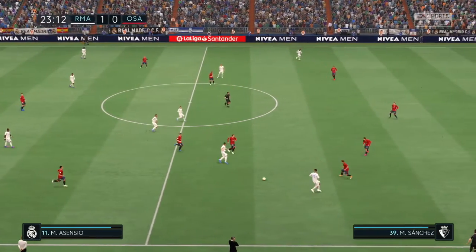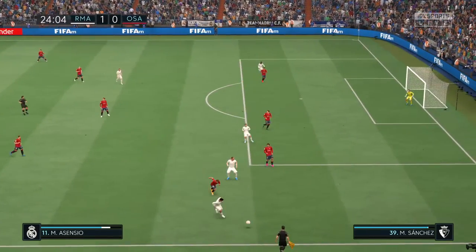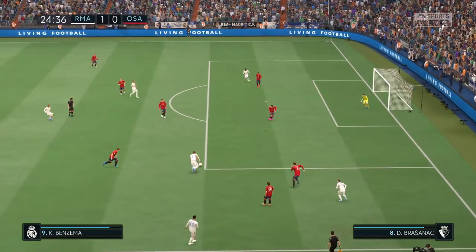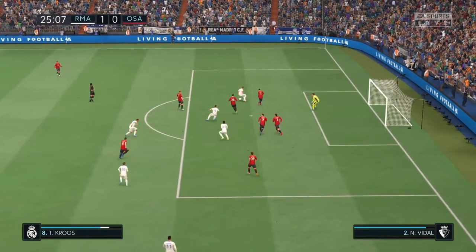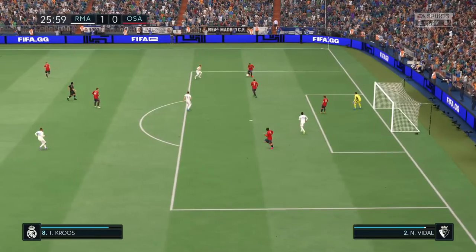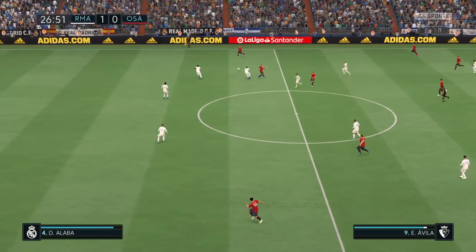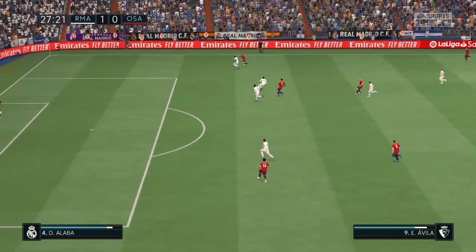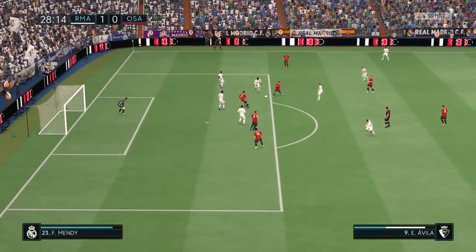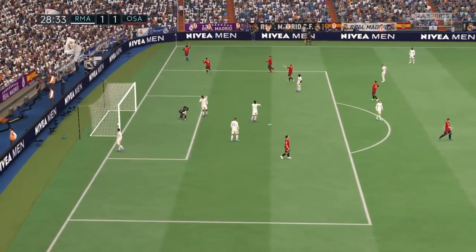Karim Benzema. Here is Marco Asensio. Asensio, and it's gone out for a throw-in to Real Madrid. Looking for the angle. Team-mates in support. And turned onto the woodwork. And to Budemir. He's found a pocket of space. This could be the equalizer. And it is the equalizer. That could be a huge turning point in this game.